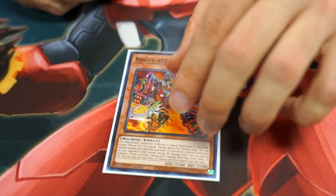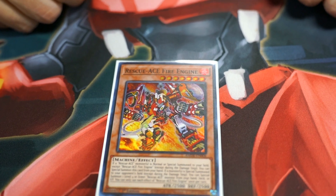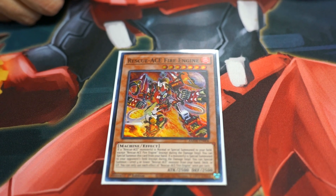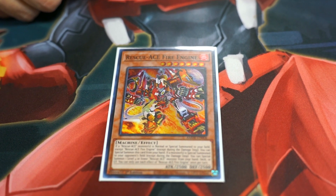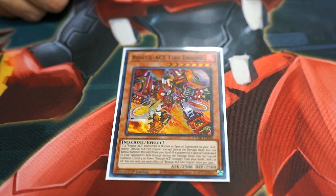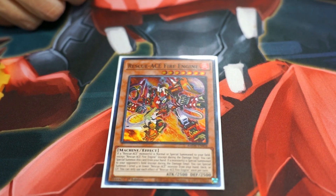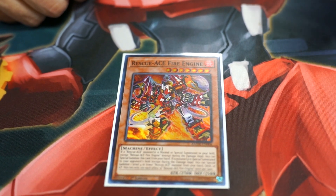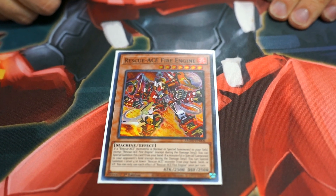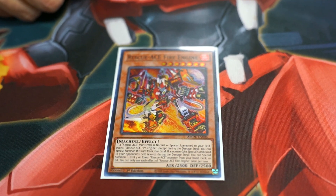Next is one Fire Engine, just like I was speaking before. He's really just a body — Special Summoning from him when you Special Summon or Normal Summon a Rescue Ace monster. He also allows you during your opponent's turn, if they Special Summon, you can Special Summon. So you can occasionally go into getting your Fire Hydrant onto the board, or even Impulse. He came up a couple times, mainly just to get the body on the board and pump out damage.